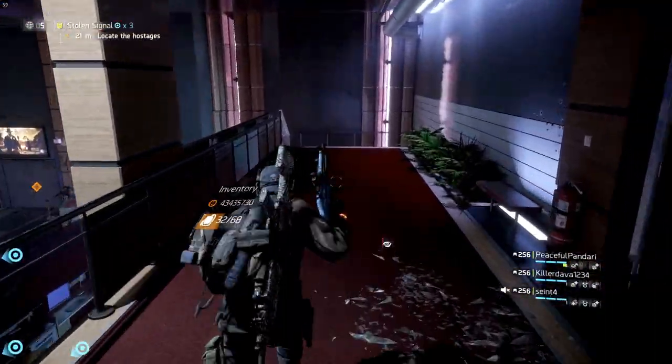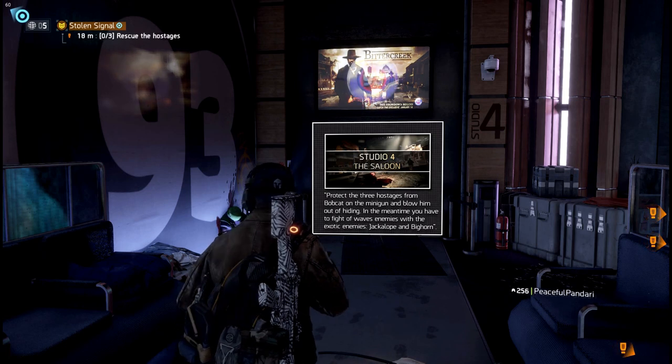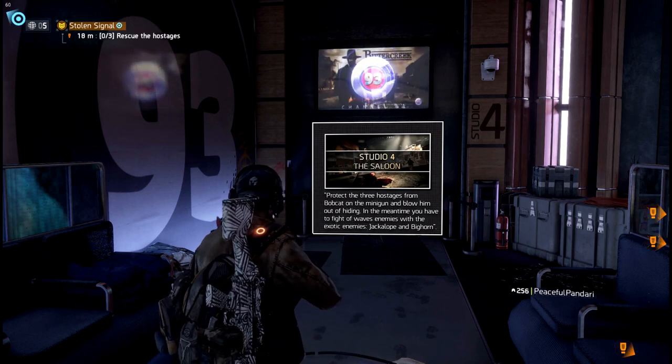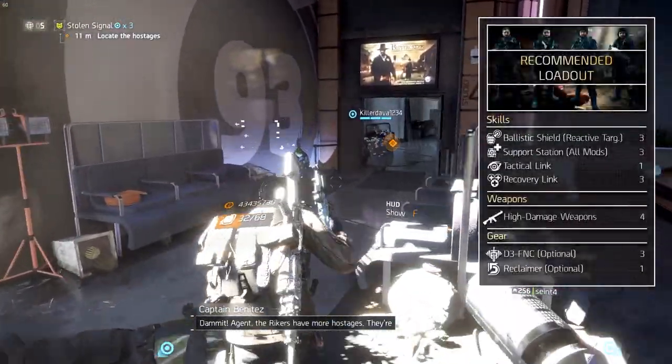You're probably glad you've made it this far, but wait — there's more. After returning to the lobby, take the door on the left towards studio four, the western saloon set. Before entering, you want to switch out some of your skills one last time. Three members of the team should be running a ballistic shield, probably with the reactive targeting mod.